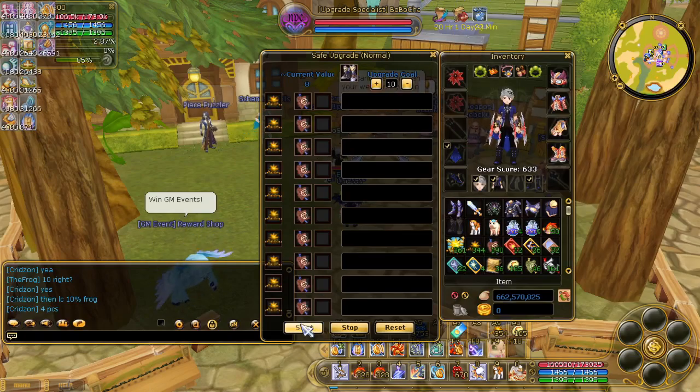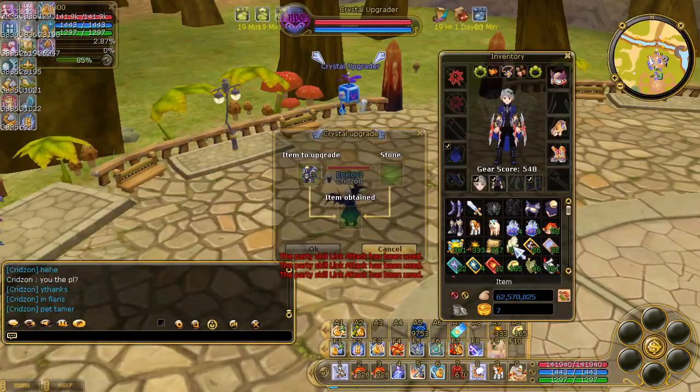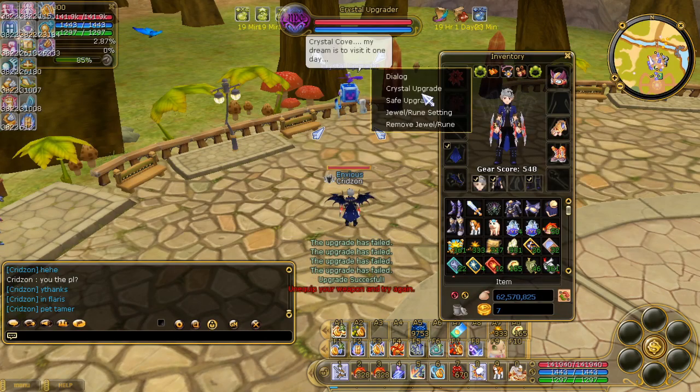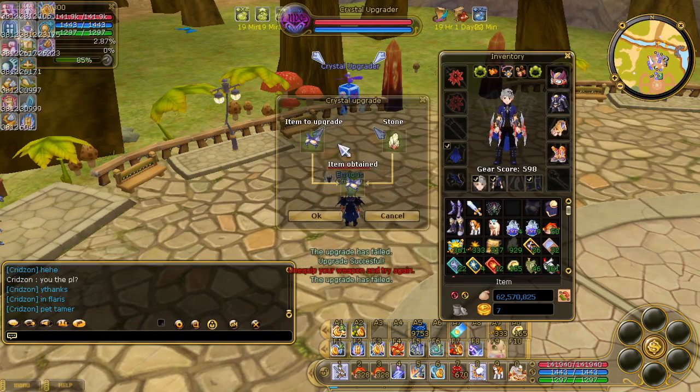If you don't have sunstones and moonstones, just farm inside the church. Once the set is upgraded to plus 10, upgrade it to crystal — you can farm those inside the Cove as well, along with the Chan scroll.